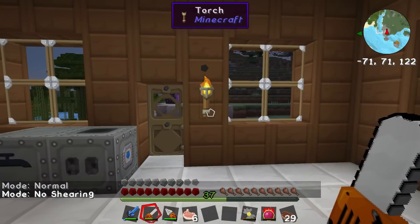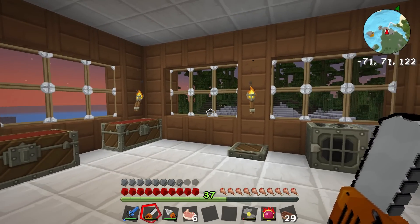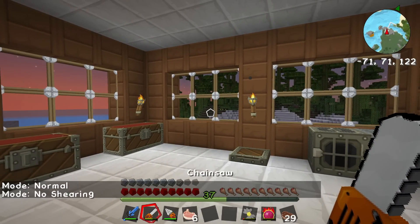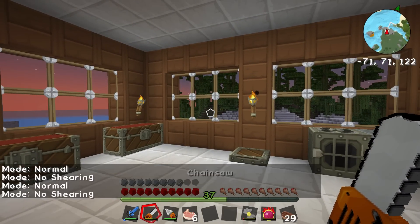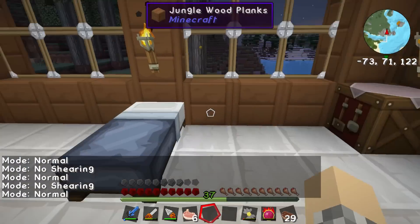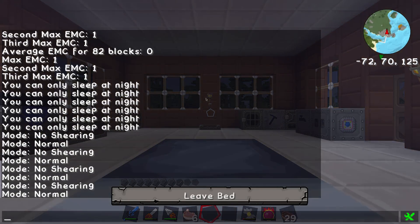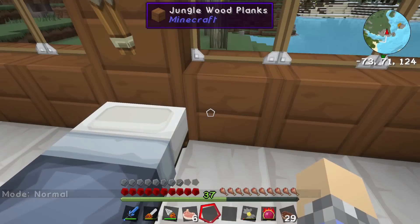If you want to use your chainsaw to get rid of leaves and you don't want them to shear, hold down M and right-click while you have the chainsaw selected to go between normal and no-shearing mode. But I kind of like shearing because it's got some EMC value in those leaves.